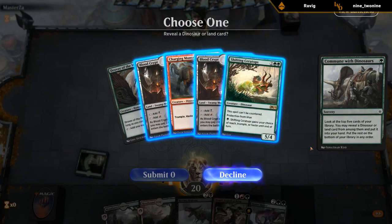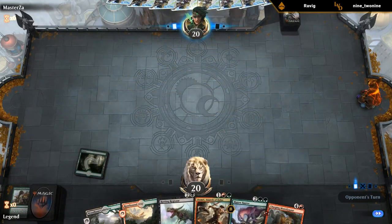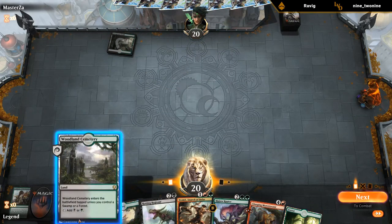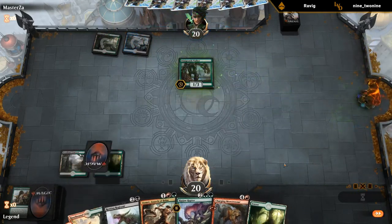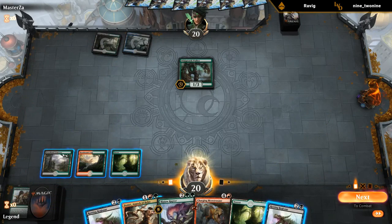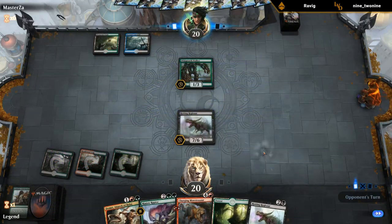We'll Commune. Could be a matchup where Ceratops is good. We've got a 3-drop, a 4-drop — this gives us something at 5. Up against Sultai Elementals now. Playing Domri is less appealing, so might as well play Regisaur first. Then next round we can maybe fight with Domri.